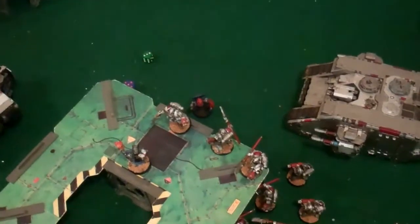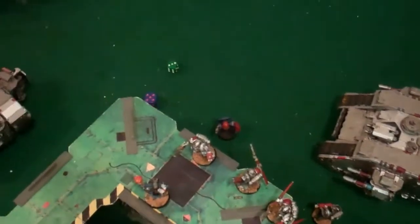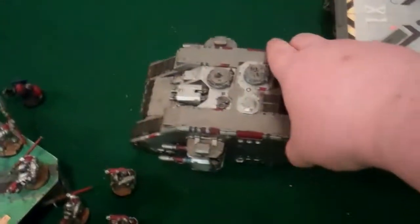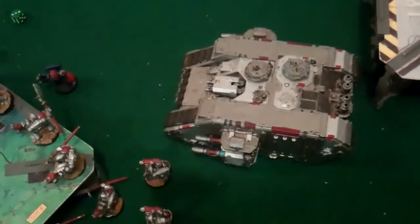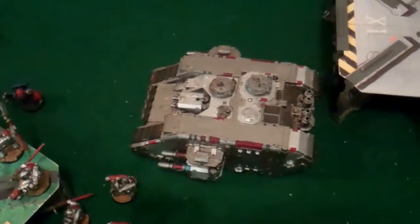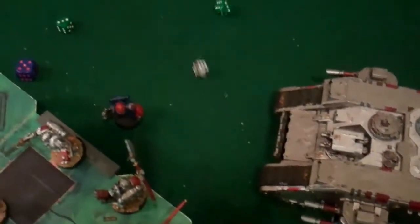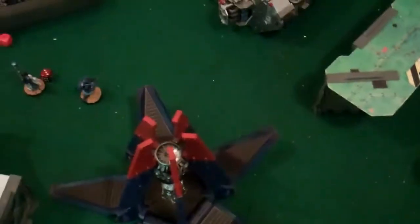Middle of turn seven: he failed to assault. I shot at him — fired two last cannons, two misses. Heavy Bolter — two wounds. He is dead. That's the game! Sanger gets four objectives, Paul gets zero. What a result.